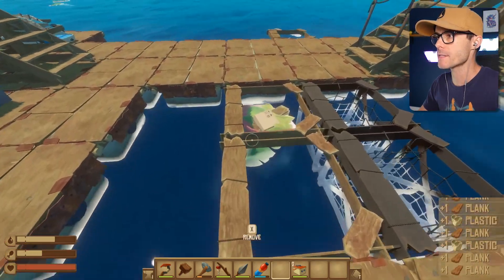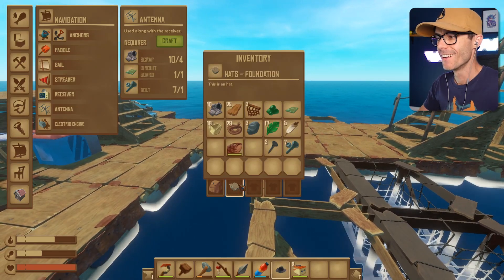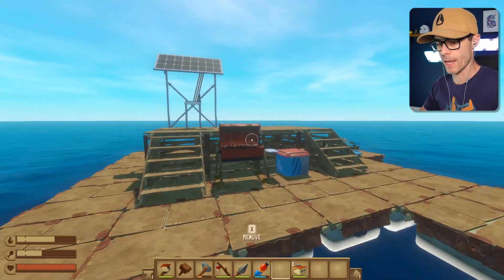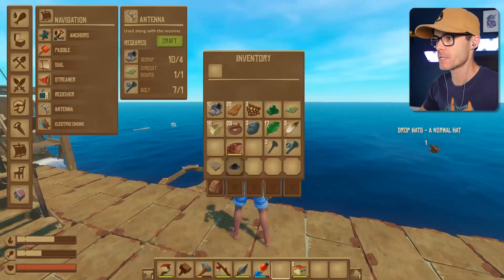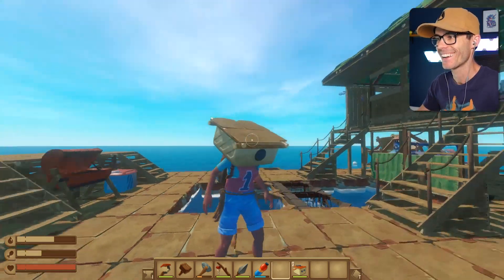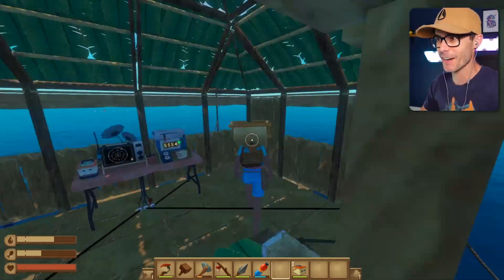Have we got any more hats? There's a hat! What is that one? It's just a normal hat. I love that it's just called 'normal hat.' Let's put that on — what does a normal hat look like? It's way too tiny for my head! That's not a normal hat, that's a miniature hat — it's nowhere near as good as the Raft Head. Yes! Raft Head — that was my name in high school.